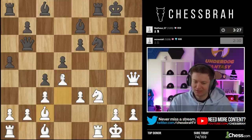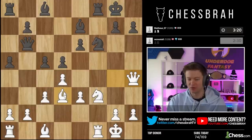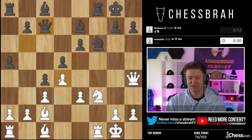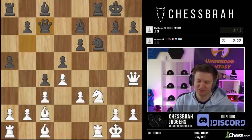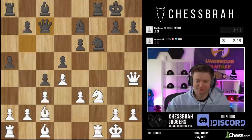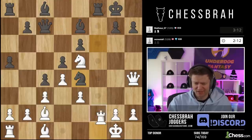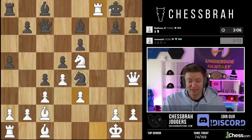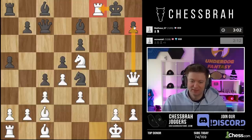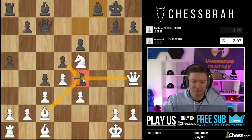Very bad move by my opponent there. It's always tempting to do this for a moment, but think about it — you play c4 and attack the bishop, but you take a step back and you have all the exact same problems but now there's no pressure on d4. It helps me a lot — now I can think about playing e4, lots of stuff. Let's bring a knight in. He's guarding the bishop and I think he's forgetting that rook takes f8 can happen — if he takes with the bishop he's not attacking my queen; if he takes with the king, well then he takes h7 and he's in a pickle.